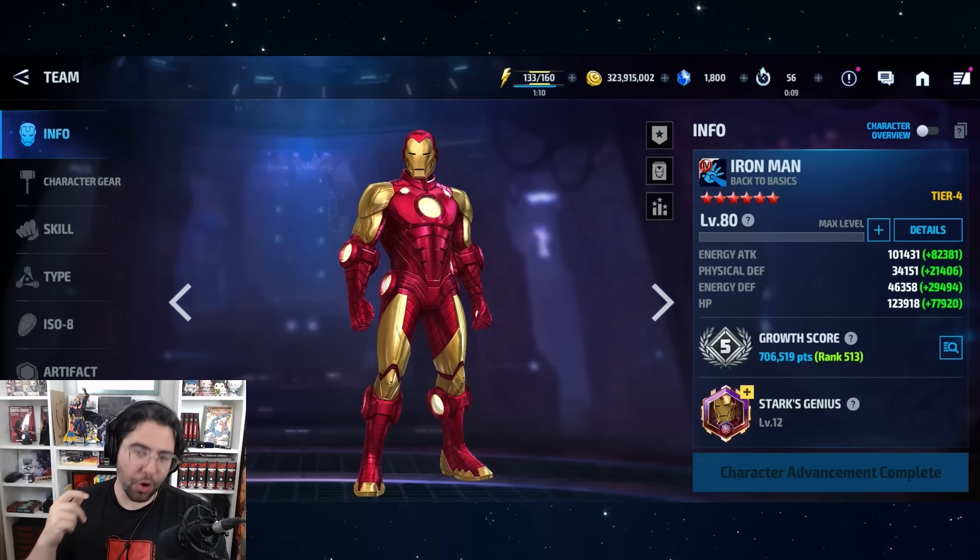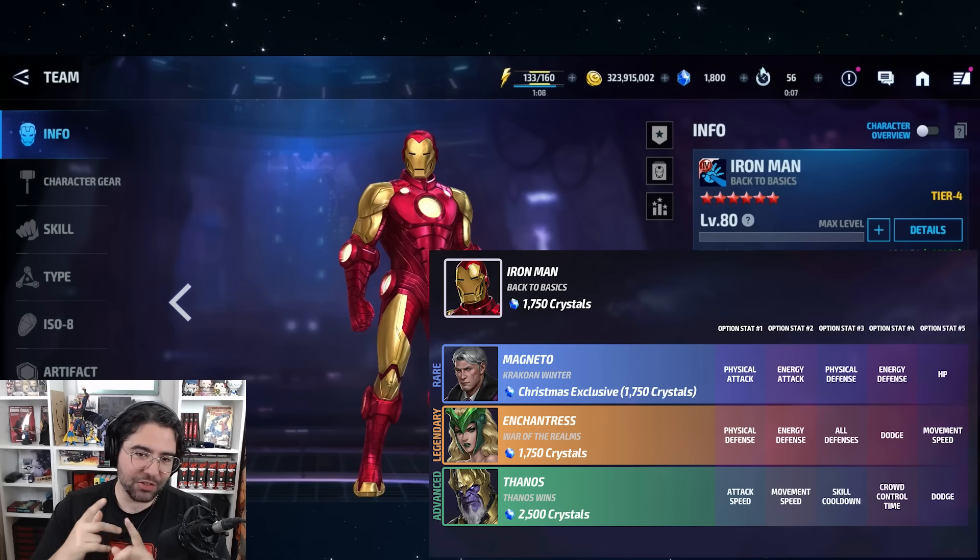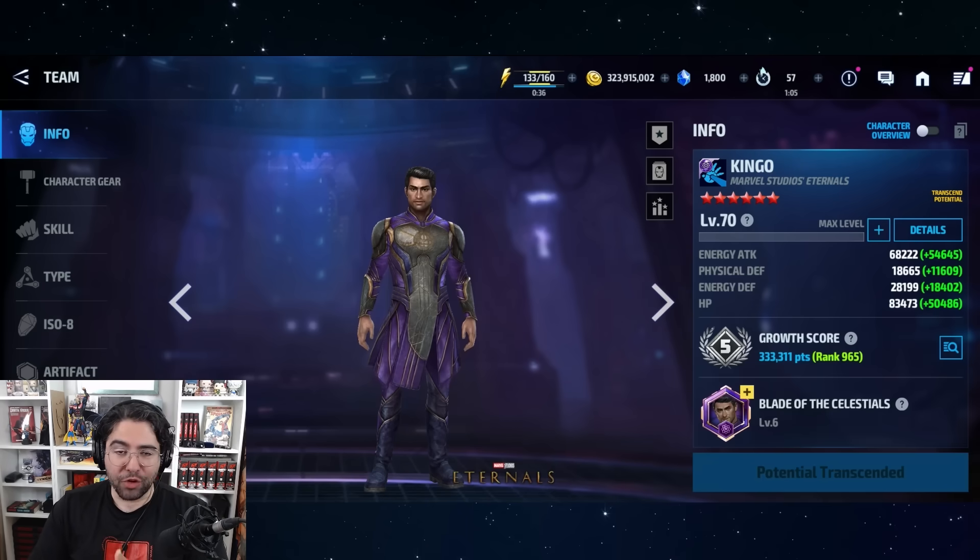Back to the tier fours with Iron Man's Back to Basics. Just like Captain America's, it hasn't been featured widely yet, but the optionals featured so far are very valuable. Magneto's best optional, Enchantress, and then new Thanos — very nice stuff here, and it's only going to gain more value in the future.